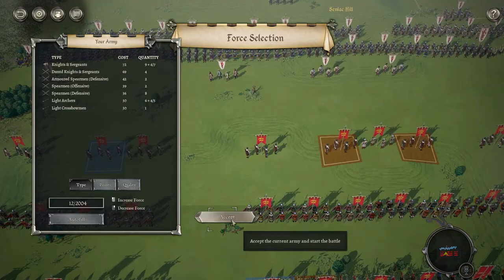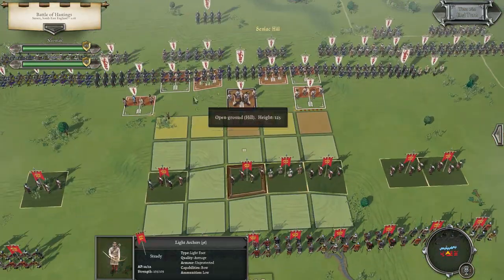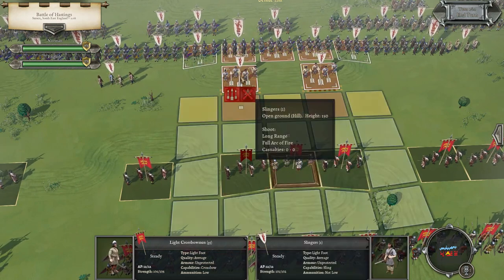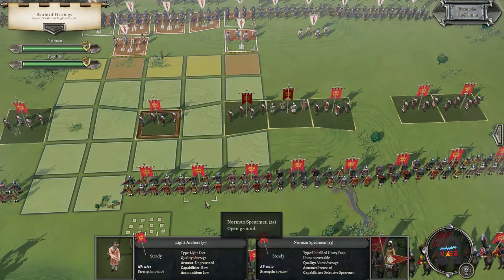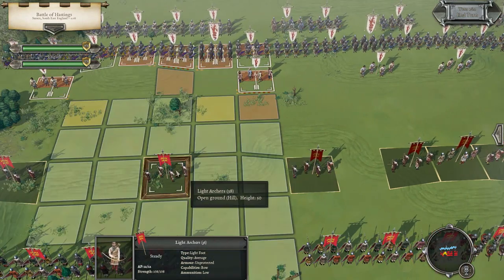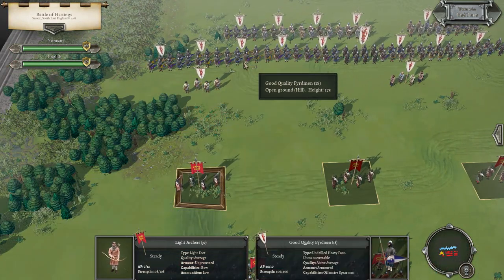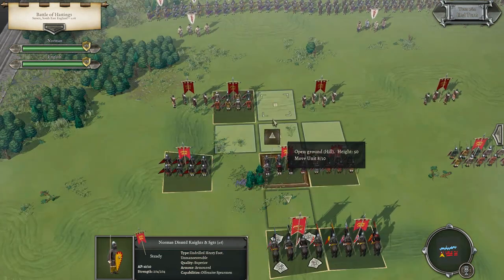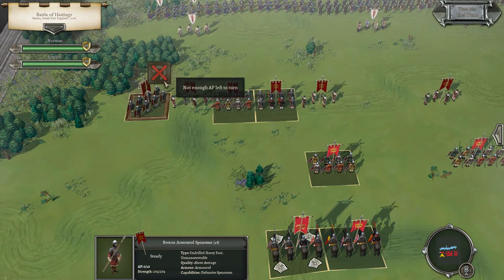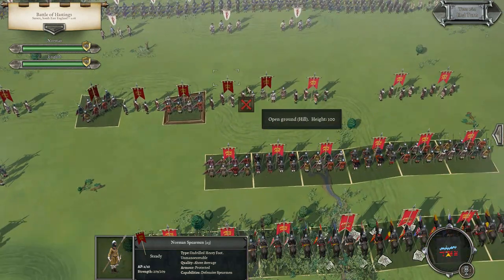The Battle of Hastings is about to begin! To start off I want to let arrows fly. The enemy has some good quality fyrdmen — not bad warriors at all. We've got dismounted Norman knights, which are obviously very good warriors, plus standard Norman spearmen. I'm not 100% sure I want to take the fight to the enemy just yet. I'll start advancing and weakening them with shots — specifically targeting the good quality fyrdmen. I'll turn my archers facing the enemy.